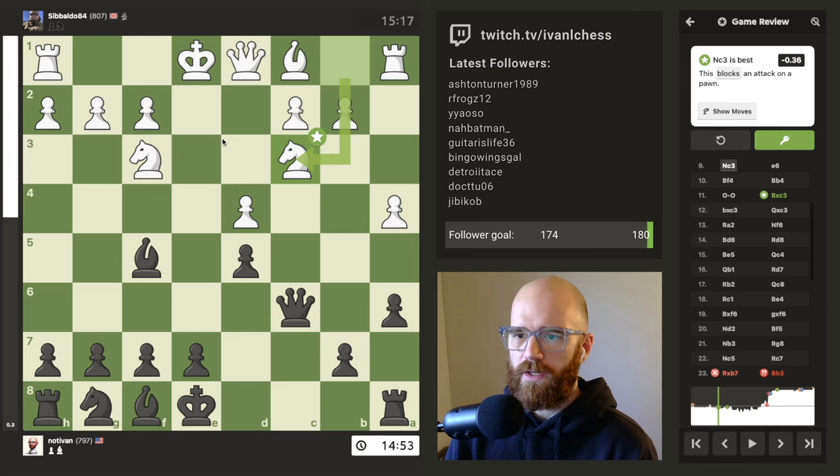One thing I need to get better about when playing the Caro-Kann is castling — I feel like this is what happens to me a lot. The queenside gets overexposed and then the kingside basically just stays on its starting squares. I always run into situations where I castle way too late or just castle never, and then everything falls apart from the back rank. That's probably my least favorite thing about the Caro-Kann. Anyway, GG — GG to Sebaldo84 from the UK. See you guys in the next game.